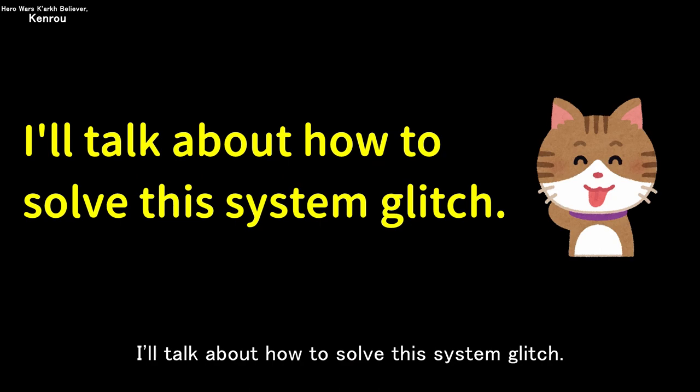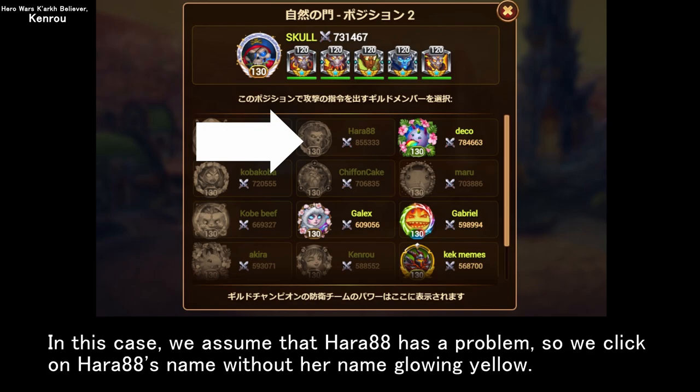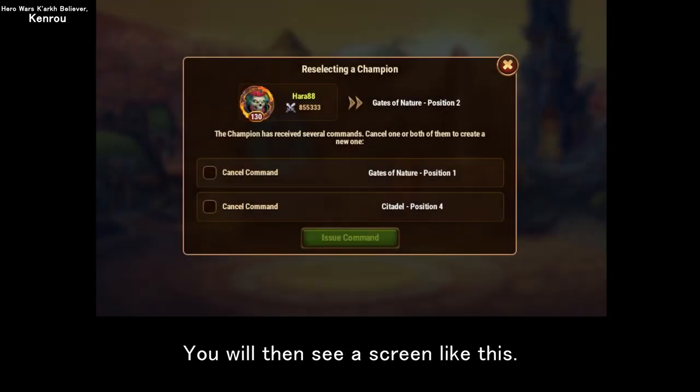I'll talk about how to solve this system glitch. When a problem occurs that prevents the attacker from giving the attack instructions, the first thing to do is to click on the person who is having the problem on this screen. In this case, we assume that Hara 88 has a problem, so we click on Hara 88's name without her name glowing yellow. You will then see a screen like this.